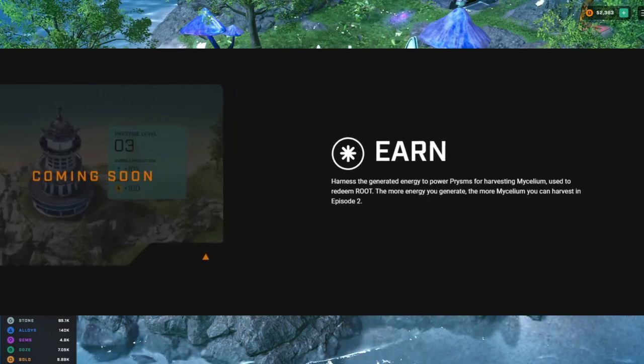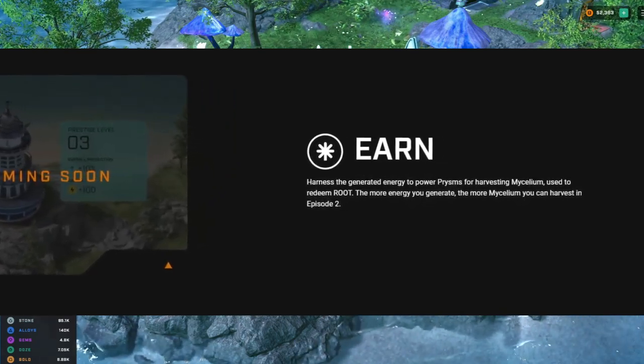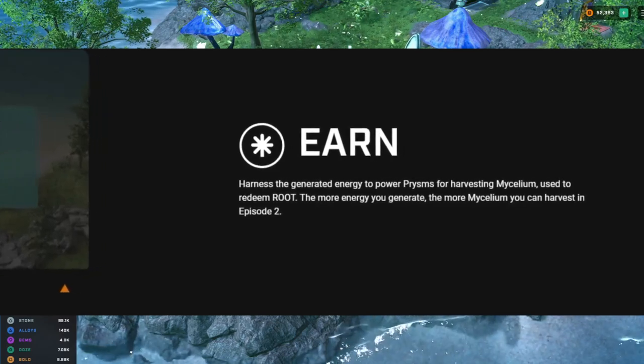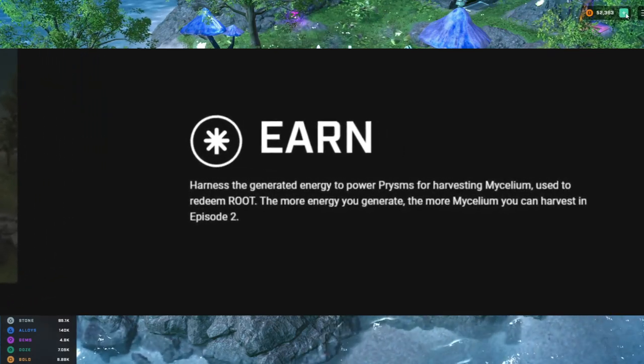The idea is that you want to get energy for later in the game, as it's going to be used for collecting different resources such as mycelium, potentially root tokens, and other components. It feels like Episode 1 is setting the floor — the more energy you have, the more efficient you'll be in Season 2, which they are attempting to open the game up for. There have been some hiccups with the initial launch.